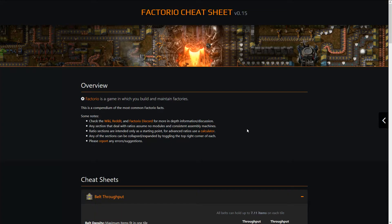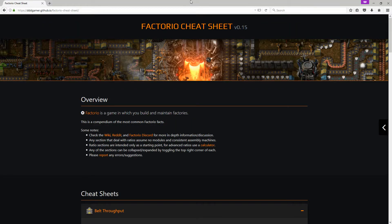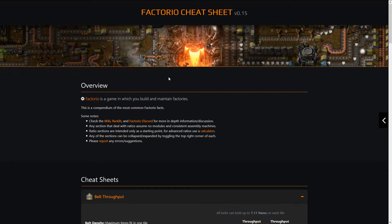Welcome back everyone. Today I want to show you the Factorio cheat sheet for version 0.15 that I've been working on. It is up right now on GitHub — you can copy the URL or I'll have it linked in the description. The motivation for this is twofold: one was to update the latest info for 0.15, since we already have a 0.14 cheat sheet up on Google Slides, and the second reason is to make it more presentable. Here is the result.